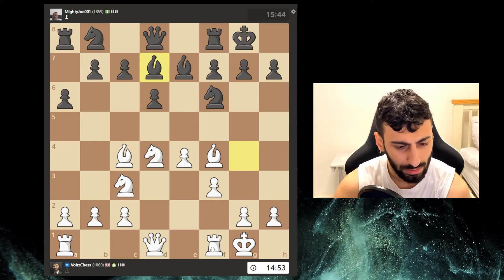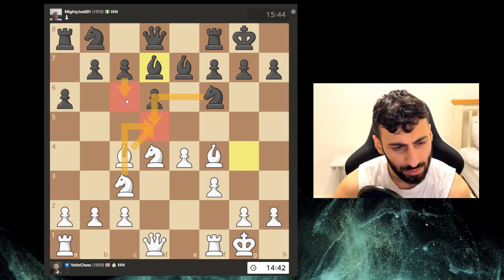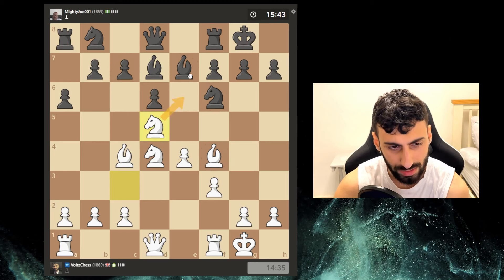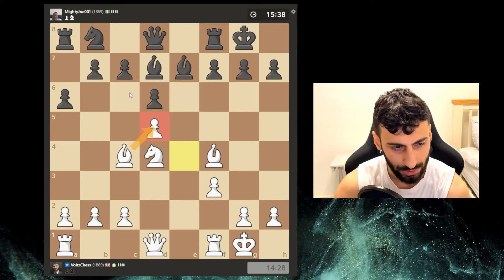That looks alright to me. Knight d5 trades - I'm fine with that. I could prepare a push. Wait, I could push now - take, take, this, this, this - it's just this pawn push that's gonna happen. Is there really a point of that exchange? This take - I could take with the pawn, that opens this diagonal up. I'm just gonna put pressure on this bishop. You might say that bishop is way worse than my knight, but after a trade I could pin this knight because the queen's got to take. Let's take with the pawn.